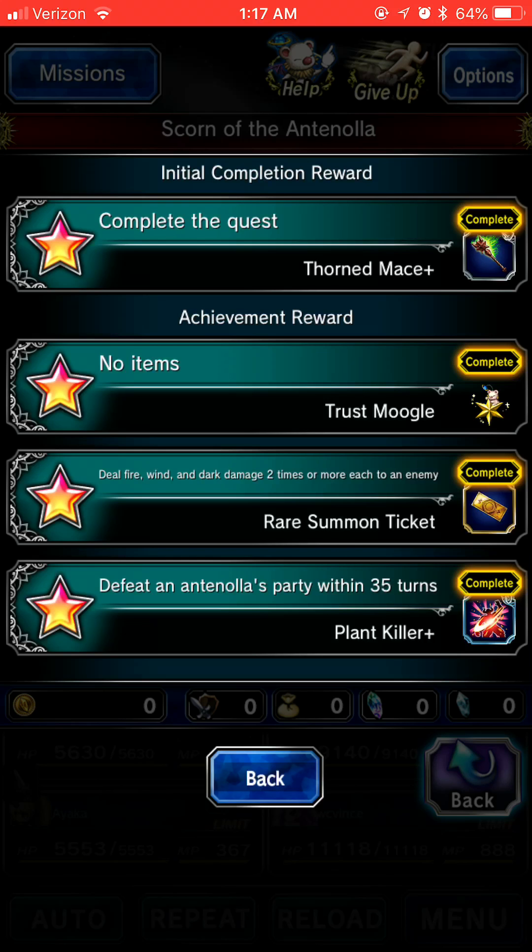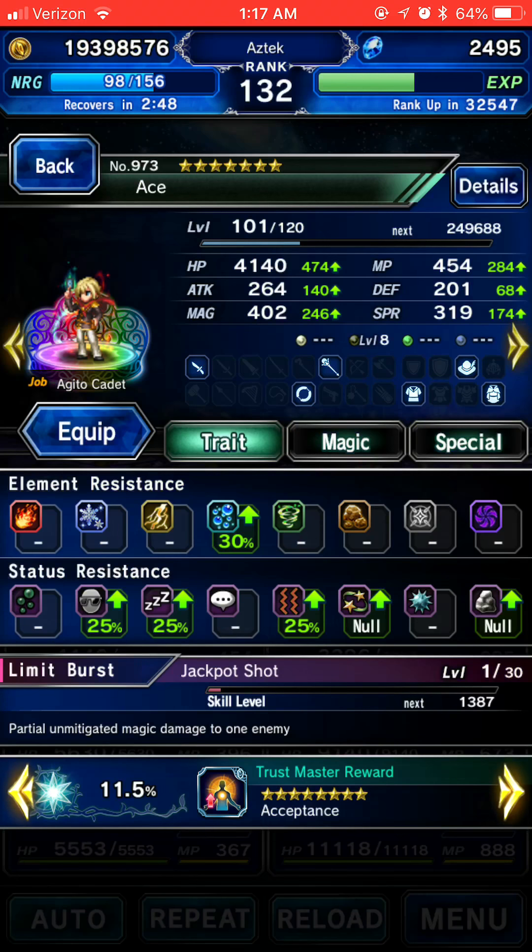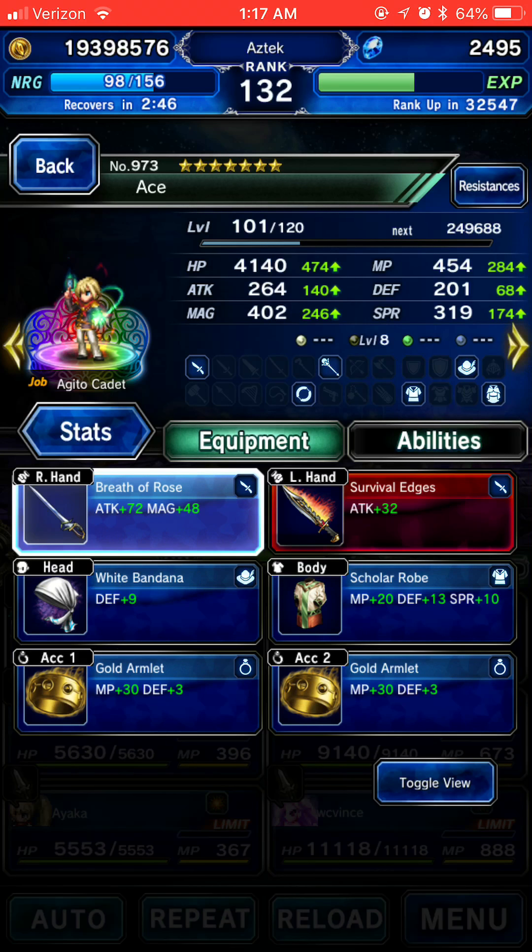Hello bros, Aztec here. Today I'm doing the Scorn of Antonella. The mission conditions are no items, deal fire, wind, and dark damage, and kill within 35 turns. I'm gonna try to kill it in one turn.